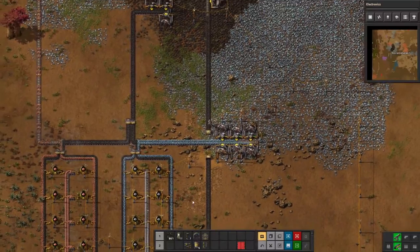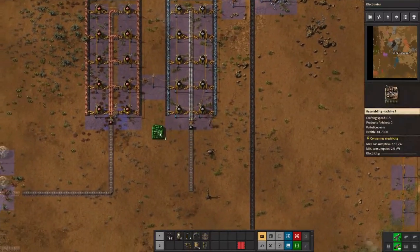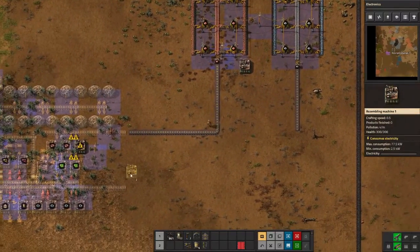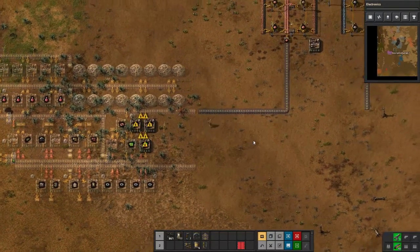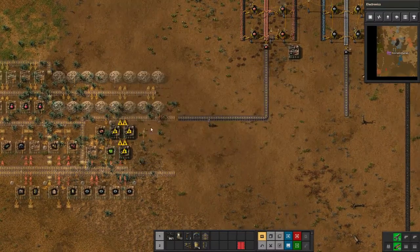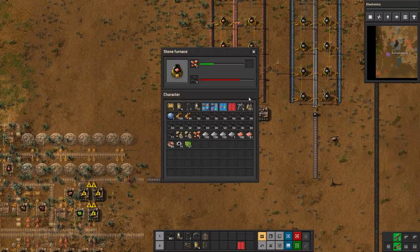I'll grab that lab too because we can put that in the blueprint. Let's grab some of these and leave at least one assembler for us to use. We've got a fair amount of circuits — we can probably start anyway. I just wanted to get rid of that ore out of my inventory.